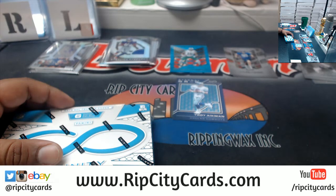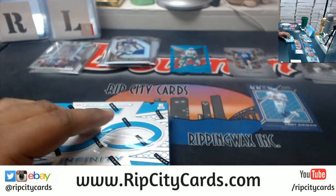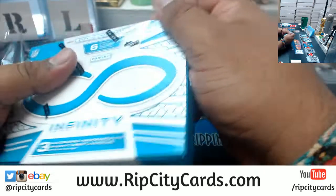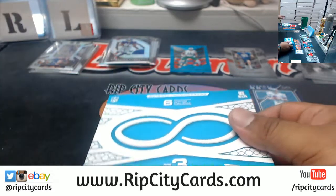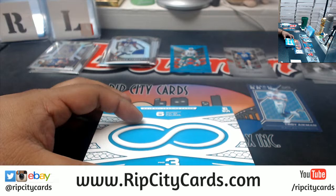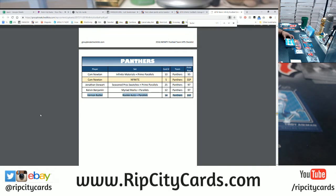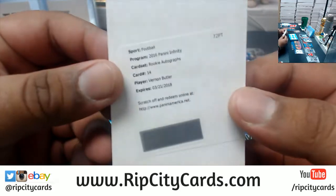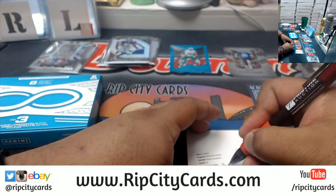Alright, 2016 Infinity, there you go. Gotta find out where that Vernon Butler card goes to. Vernon Butler is a Panther. Alright, I got the checklist right here, put it up on the screen for you. 2016 Infinity Football — Vernon Butler, card number 14, is for the Panthers. And as you can see, card number 14, therefore Panthers — that's a hit right there.